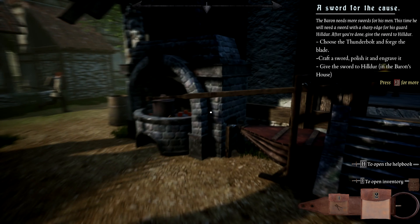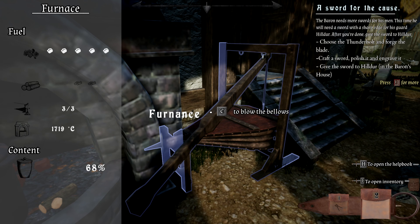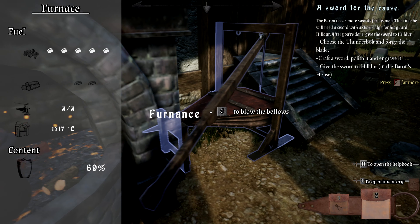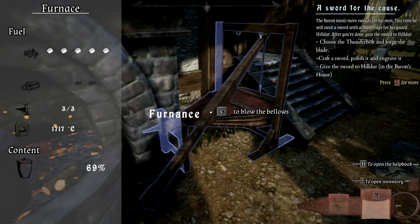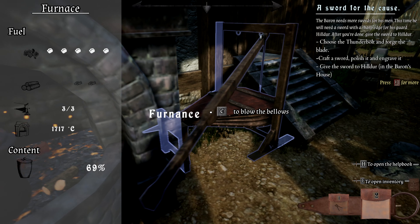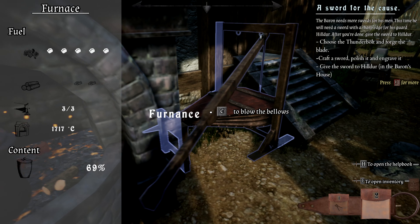Oh my god — Cedric died! Hello? Interact — I cannot. He died of Ligma! What the heck? Ligma is a rare disease that gives people a craving for iron. Wait, didn't he beg you for iron before? Yeah he did. And you have your answer — eventually they get a heart attack and die. Don't worry, you won't catch Ligma — it rarely attacks people, it's not contagious. Well, I did not expect that. I can't believe they did a Ligma joke but without actually doing a Ligma joke, which somehow makes it worse.